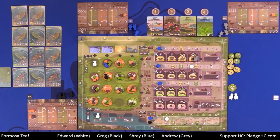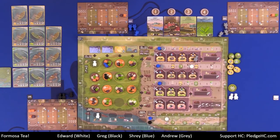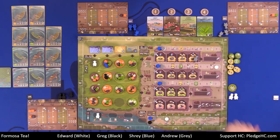Final scoring: we score victory points for the domestic market position, for any merchant cards held — for example, black tea merchant cards might be worth three additional points per card if you've passed the three-point threshold on the tech track, or six points if you're all the way to the next threshold. Then score any points from end-of-game event cards. Whoever has the most points wins. And that's how you play Formosa Tea.